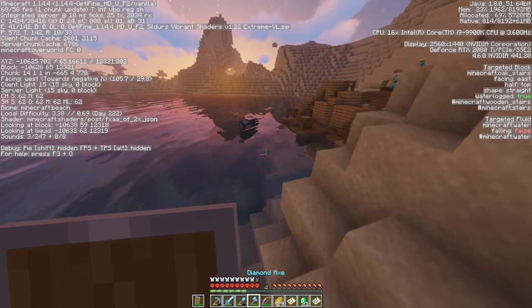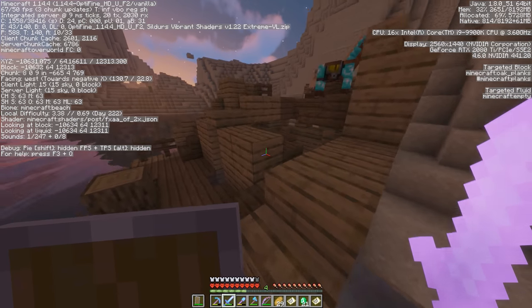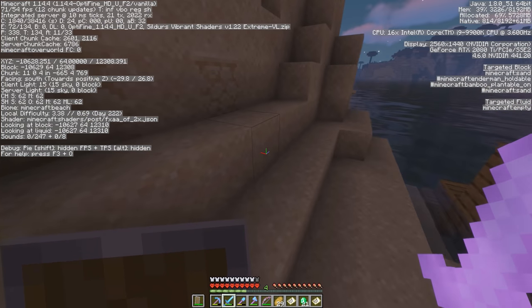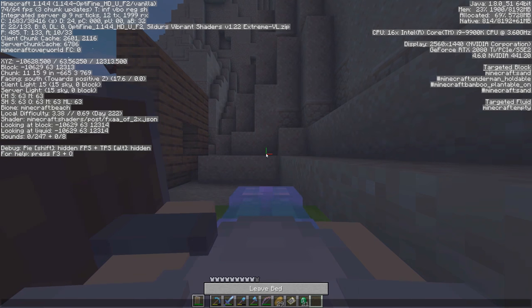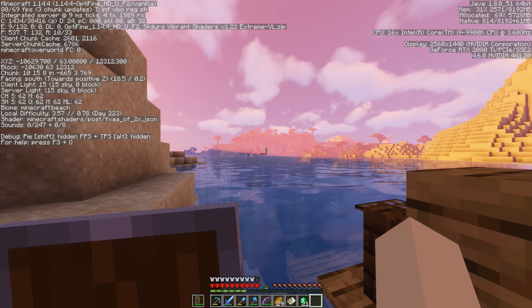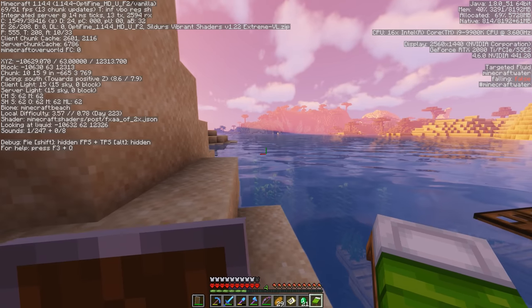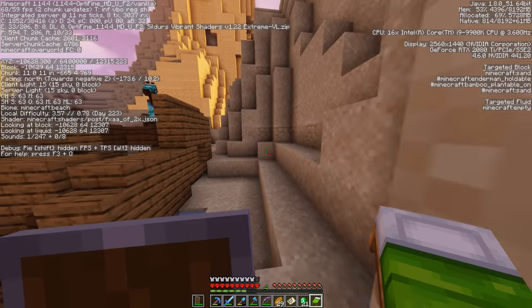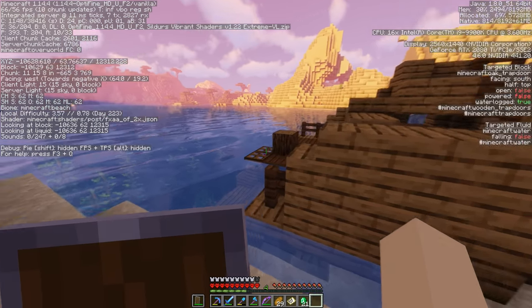All right guys, I'm back — no diamonds unfortunately, but we did get more emeralds, which is always good. Another heart of the sea right there. That was pretty interesting finding the buried treasure map and then the actual buried treasure right around the corner from where we found the map. We're also over the limit now — over 10,000 blocks away. Let's go to bed, turn to daytime real quick. We're on day 222 — and day 223, it ticked over right there!